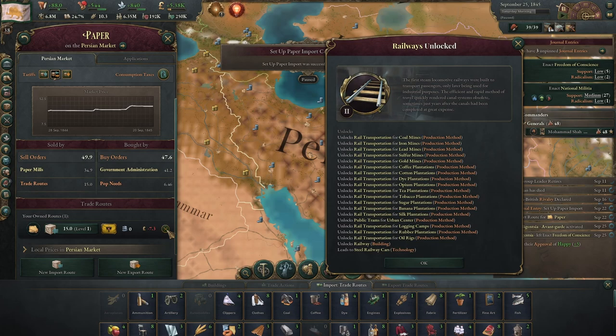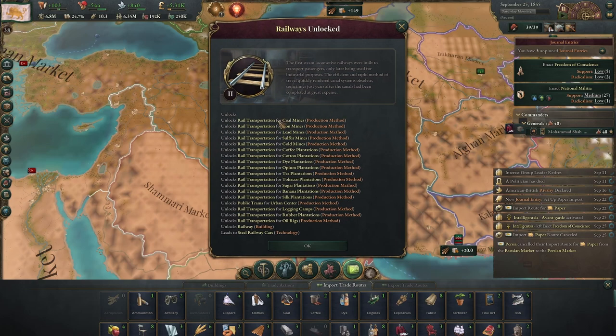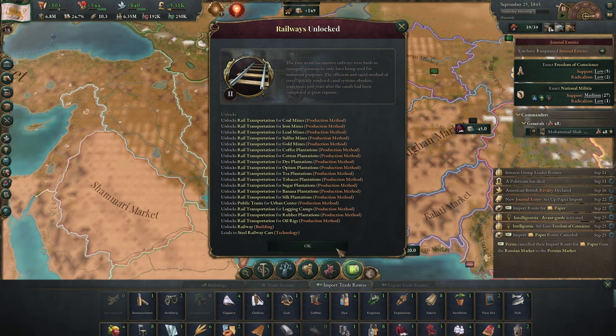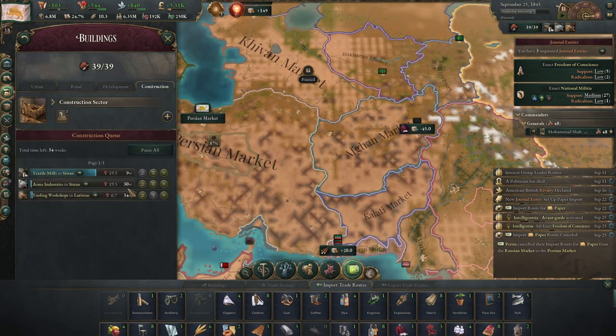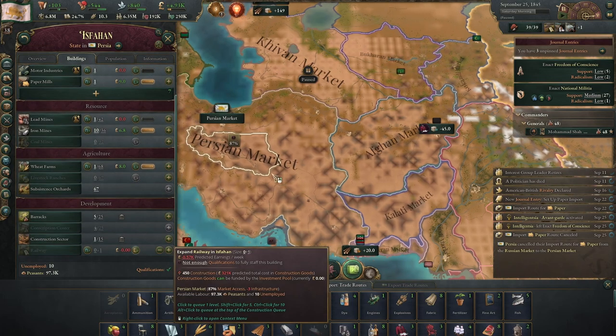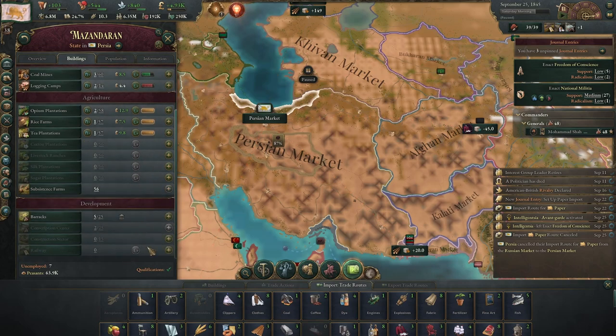We can just immediately cancel that trade route. Much more importantly in the long term, we got railways unlocked. This unlocks rail transportation as a production method for a whole bunch of different factories, and also unlocks the railway building. We're going to alt-click railway here in Isfahan where we've got transport issues, and also in Mazanderan.